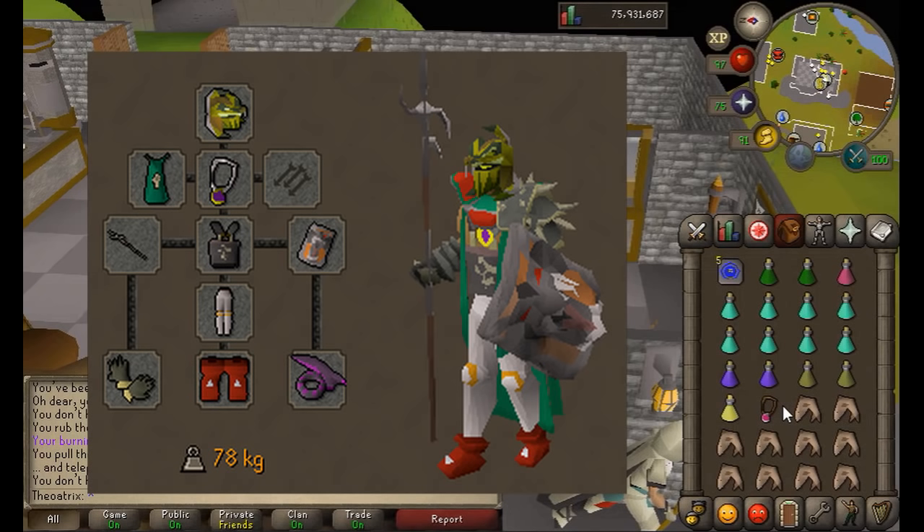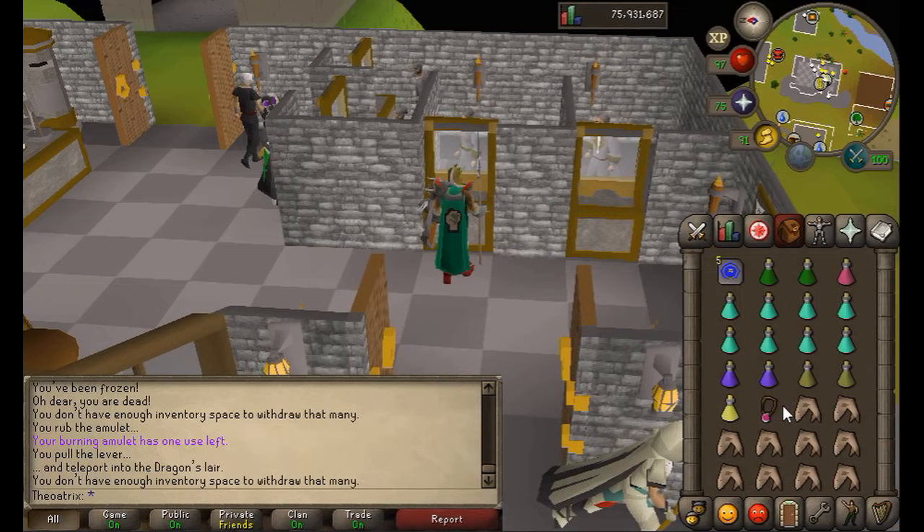For your gear setup, if you're using melee your focus needs to be on strength bonus or prayer bonus. My setup has a bit of both with the proselyte legs and the bandos chestplate, but full proselyte works fine too. The King Black Dragon is weak to stab attacks so I'm using the Zamorakian Hasta. You can also use a dragon dagger, abyssal dagger, or anything with a high stab bonus.